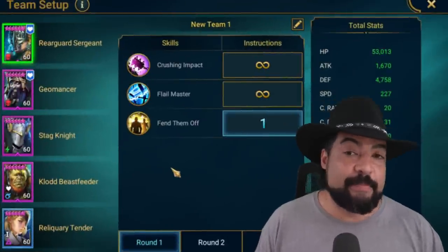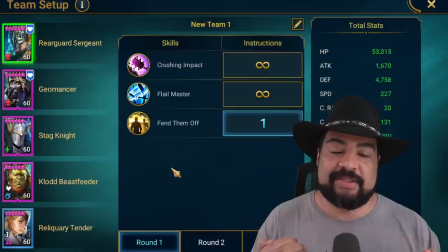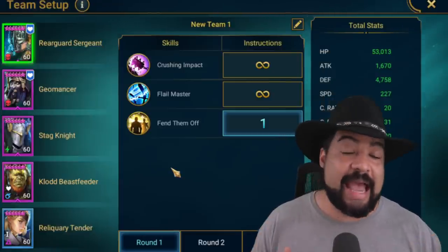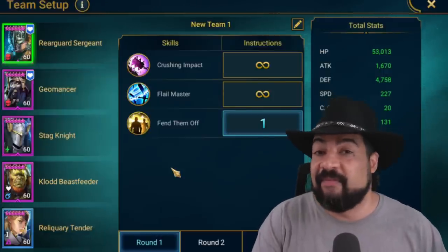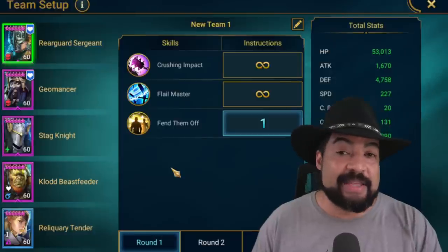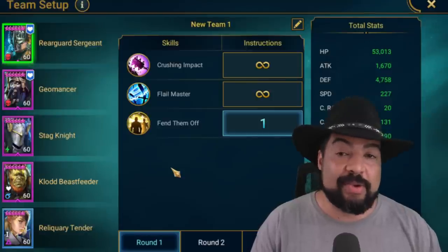The team I'm utilizing is pretty basic, but there are a couple of things we need. The requirements for these stages are very high because the resistance level and accuracy level are extremely high. Being able to resist the debuffs or to land your own debuffs is going to be very hard, and you're going to need to bring in certain things to make this happen. On top of this, the boss hits stupid hard, especially towards the end of the fight, so you have to bring some protection as well.